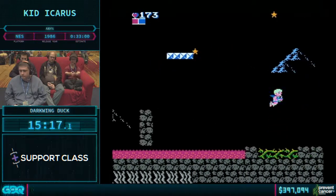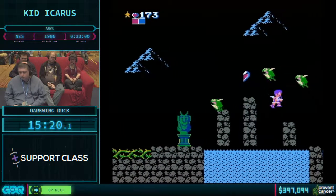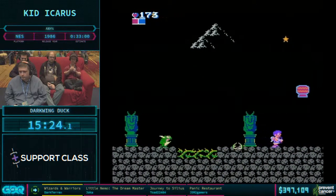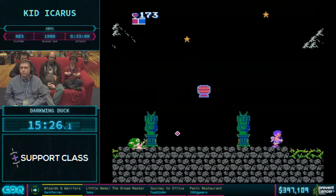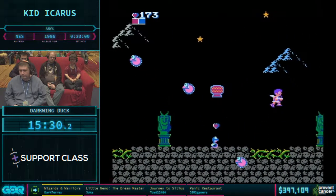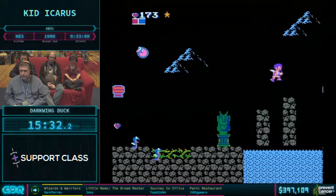He gave the screen a bit of extra space so he could react to what's coming. It also seems to position the frogs so you can jump between them more fluidly. I know exactly what I'm doing — I'm on the right line, I've seen this many times, so I should be good.